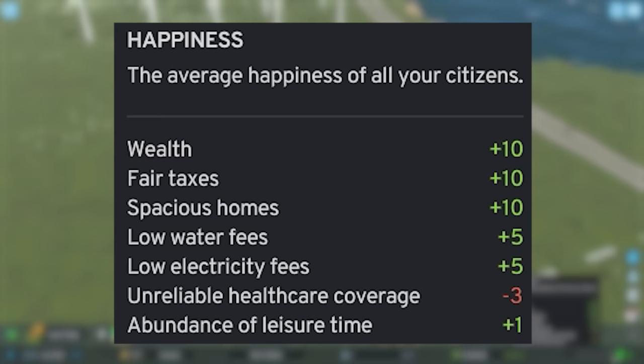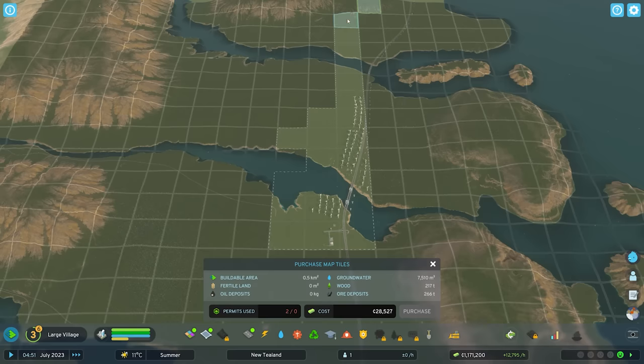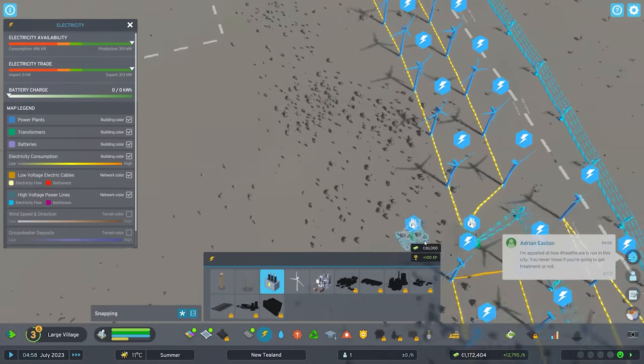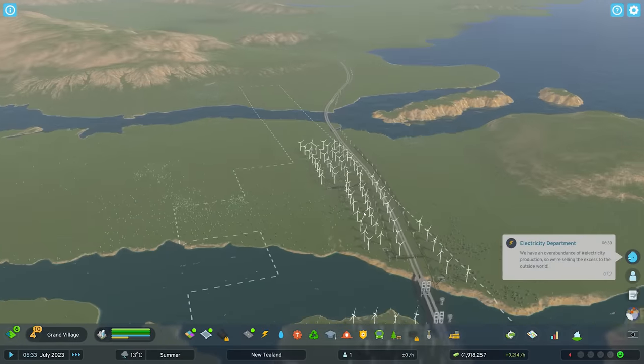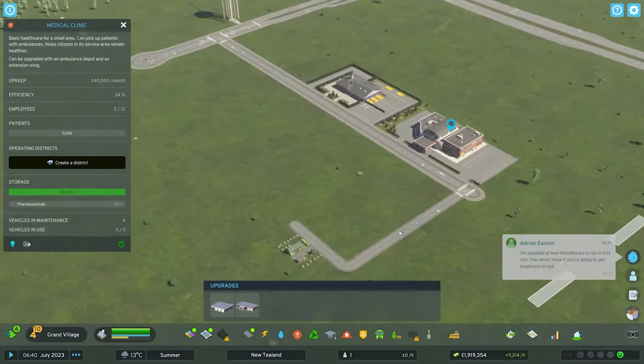And now he's incredibly happy, which is what we like to see. But what I need to see is more money, as this city could get so much better. So in order to do that, we need even more wind turbines. We've immediately started producing more electricity for our city, which is very good. That's more money fed back into Adrian's coffers, presumably.